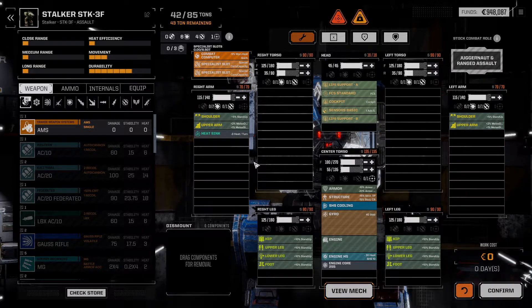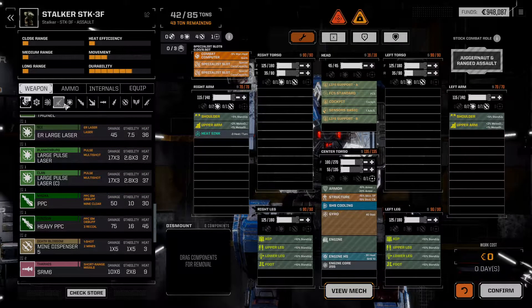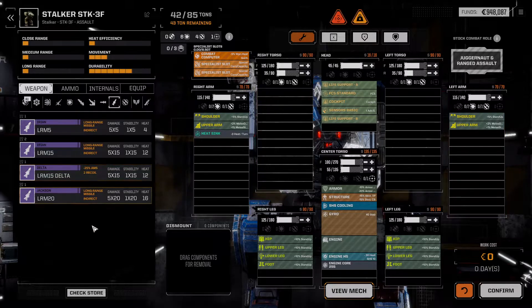We have 43 tons remaining. So we have one, two, three, four missile hard points. We have a support hard point here and six energy hard points. 43 tons to work with. First things first, I want to prioritize making this into a missile boat. This is inauspicious — we've got an LRM 20 and three LRM 15s on hand.